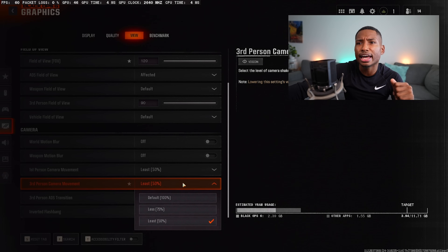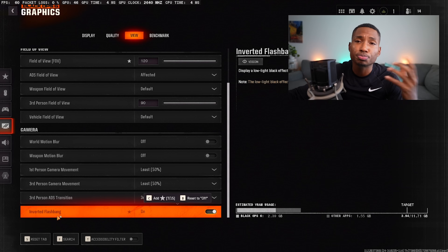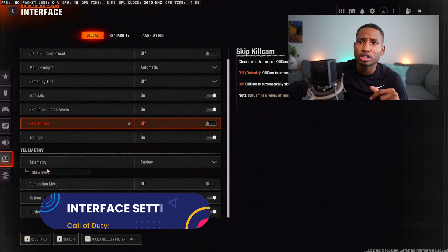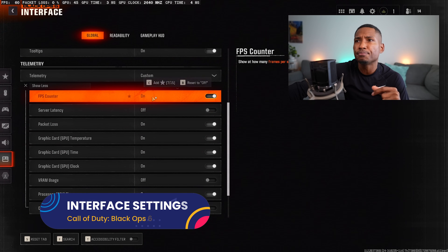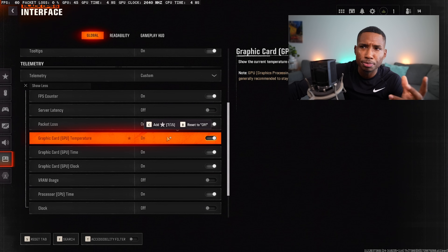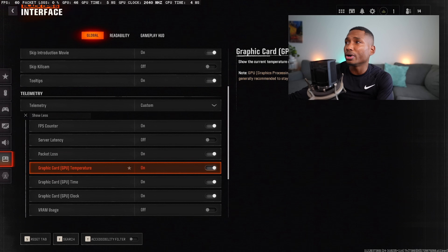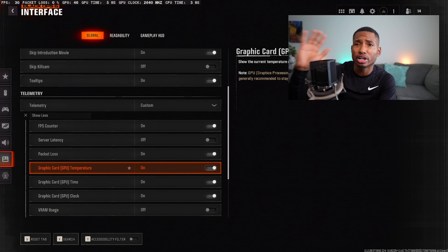Go to Interface, then Telemetry. Turn on your FPS counter, Packet Loss counter, and GPU Temperatures. That's all you need to worry about there.